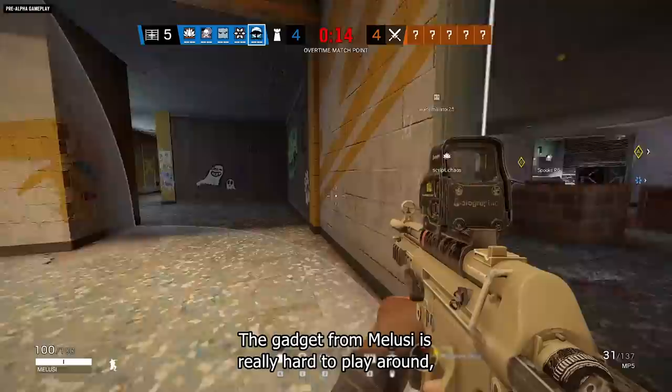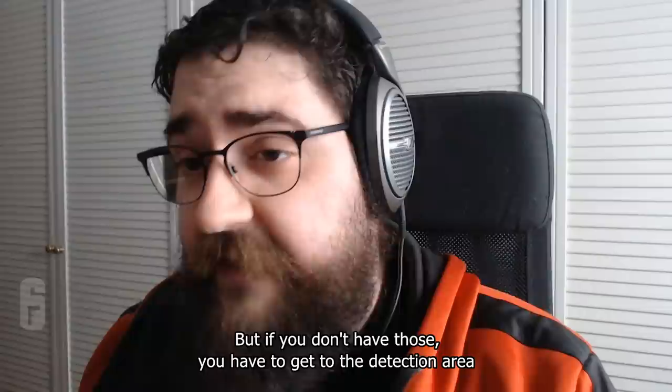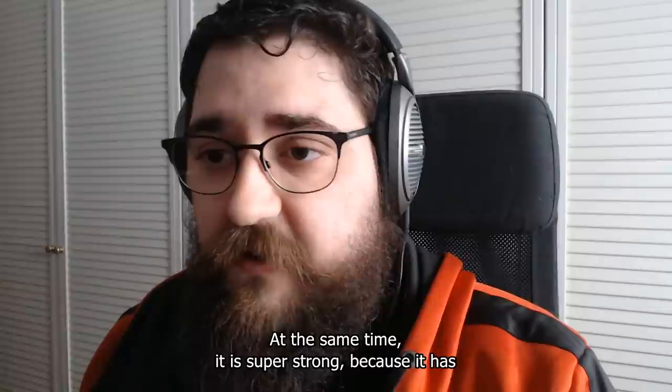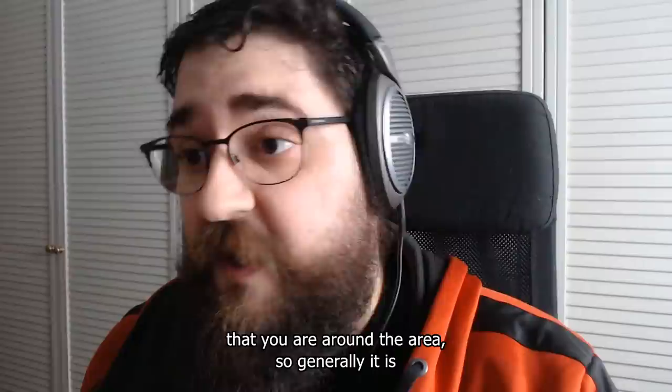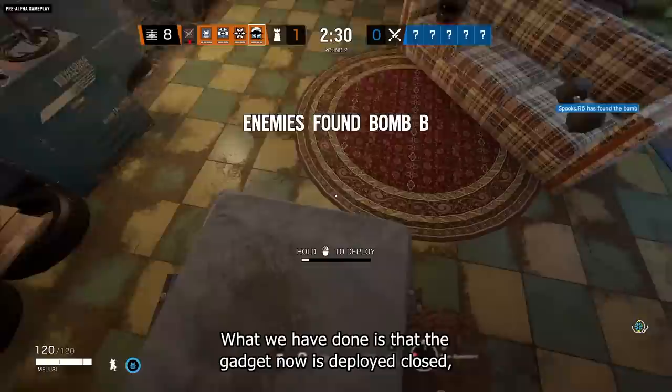The gadget from Melusi is really hard to get around. Operators have to have a pretty specific loadout to get rid of it easily — something with explosives, like a grenade or a Gonne-6, that will help you get rid of it. But if you don't have those, you have to get into the detection area and risk doing a melee on it — so it's pretty dangerous. At the same time it's super strong because it has both a slow effect on you and also gives intel to defenders that you are around the area. In general, it's a pretty strong device.